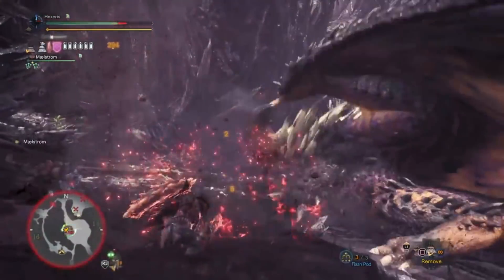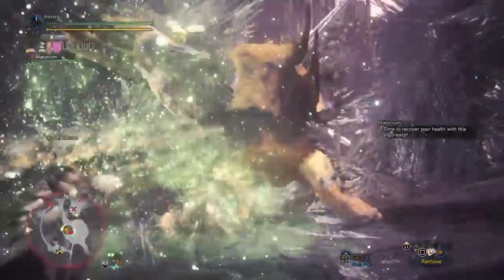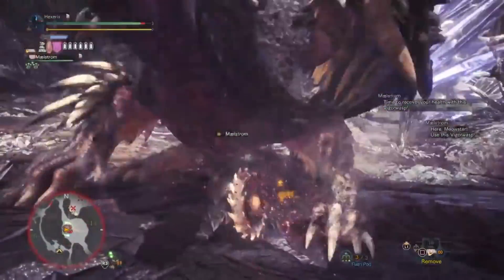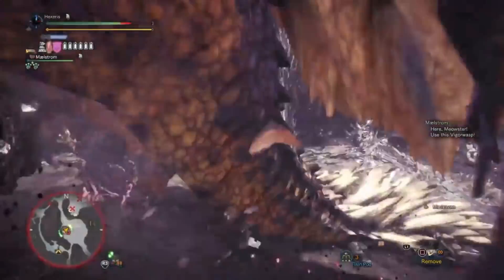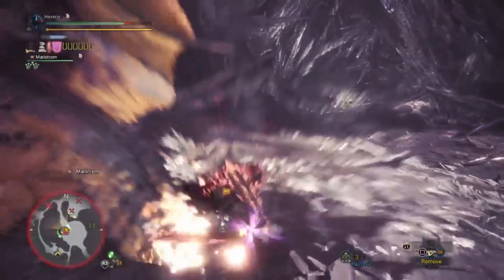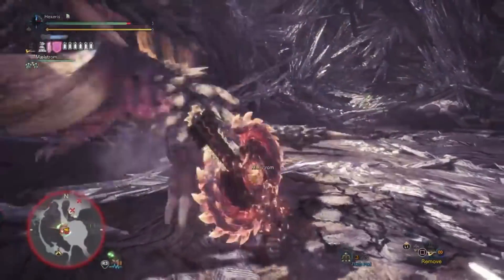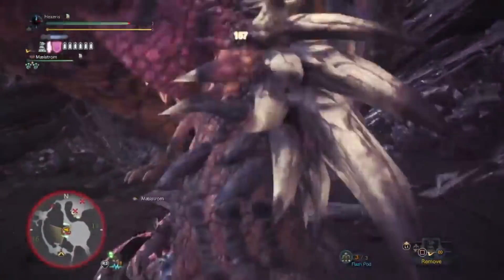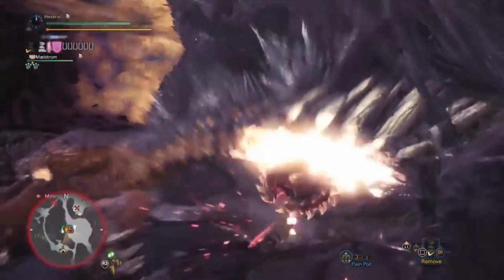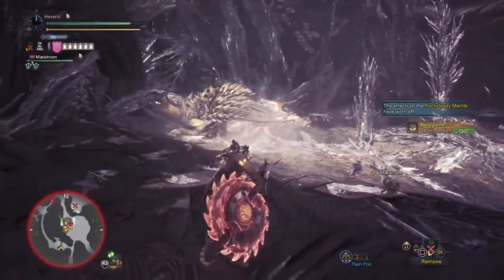The charged sword does a decent amount. Let's go ahead and do some more charge slashes. Knocked him over. I'm noticing you get a lot better damage with the regular hits than you would with the Super Amped Elemental Discharge. I mean, it's a great hit.